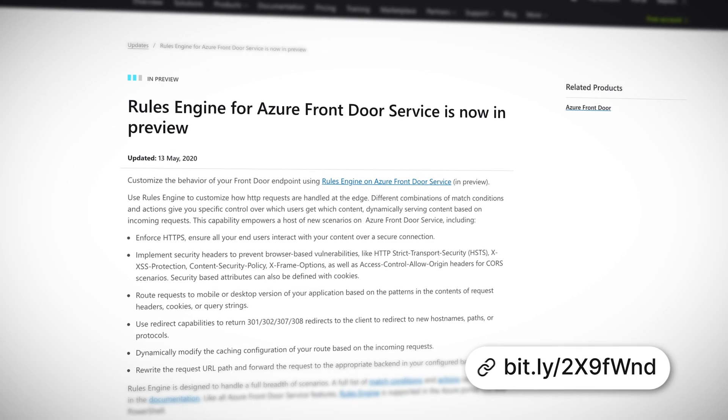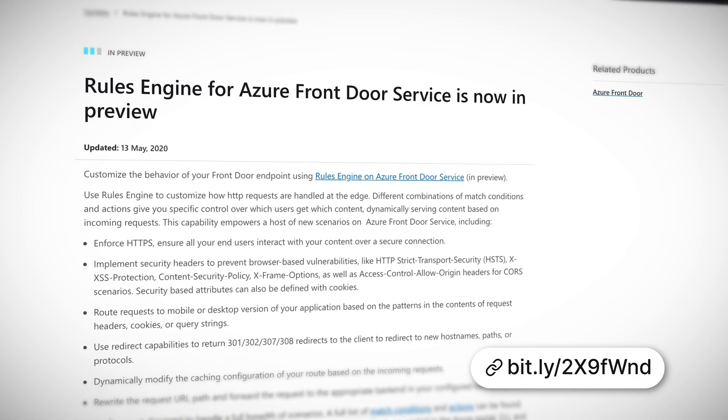Azure Front Door is a content delivery network, or CDN, on steroids. It gives you the speed benefits of a CDN combined with increased security features and the use of Microsoft's global network infrastructure. Front Door now has a new rules engine in preview. We use the rules engine to customize how HTTP requests are handled at the edge. Different combinations of match conditions and actions give you specific control over which users get which content, dynamically serving content based on incoming requests. It's pretty neat, so go make some rules.